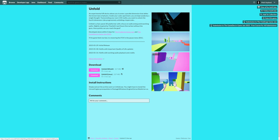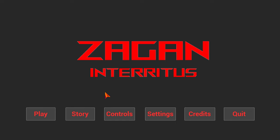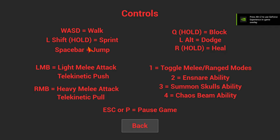Now we have third place, which is Zagan in Territus - sorry if I mispronounced that. Let's look at the controls: WASD to walk, left shift to sprint, space to jump, left mouse button is light melee attack and telekinetic push, right mouse button is heavy melee attack and telekinetic pull. Q is block, left alt is dodge, R is heal. One is toggle melee, two is ensnare ability, three is summon spells, four is chaos beam. I'm probably going to forget all of that, but let's hit play.